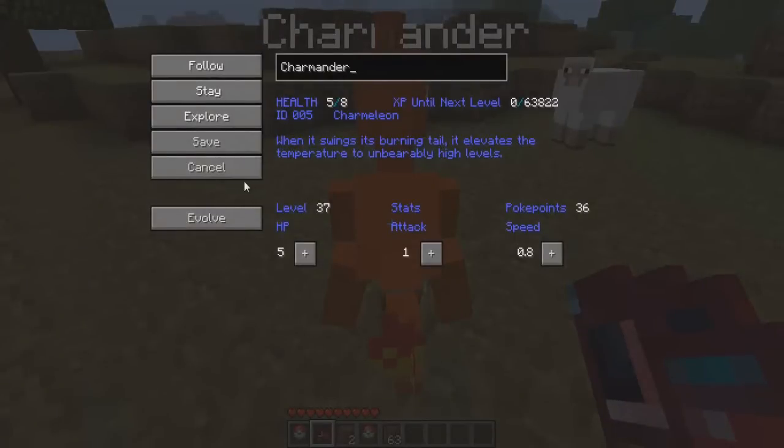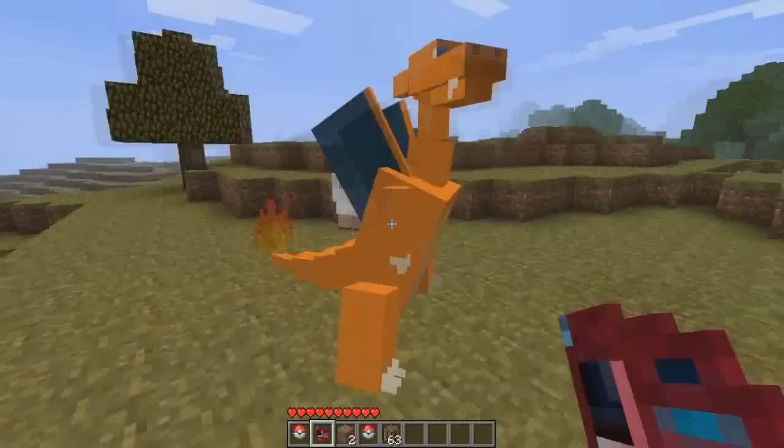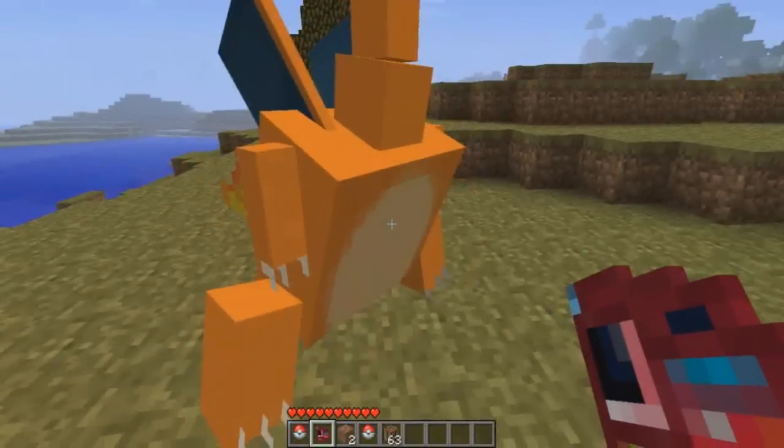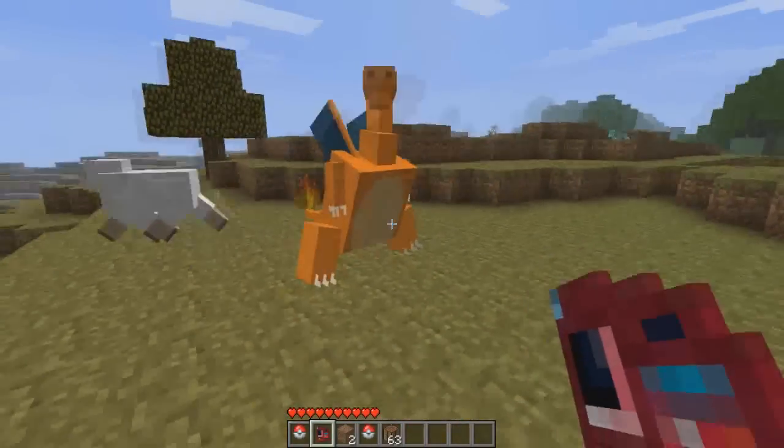Let's right click with the Pokedex and evolve him again. Boom! Wow! Haha! That thing is amazing. Let's right click again — now we can give him some stats. Let's raise his attack and some speed. These Poke points are the points we can use. Let's make attack at least ten, add some HP. Let's make him a big chunky Charizard. And I'm out of Poke points.